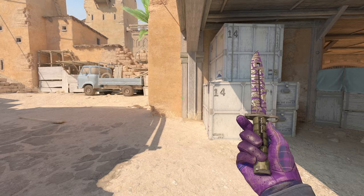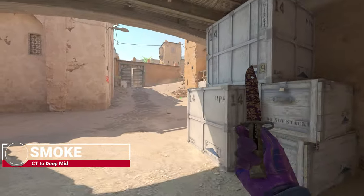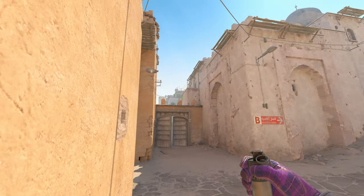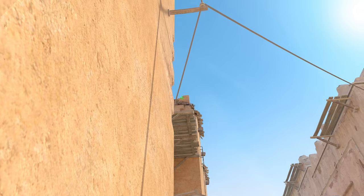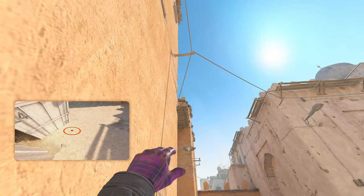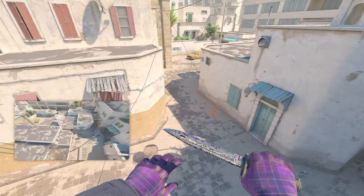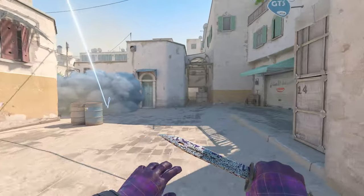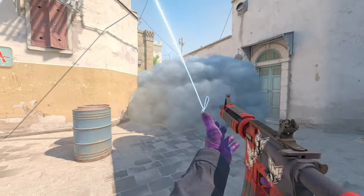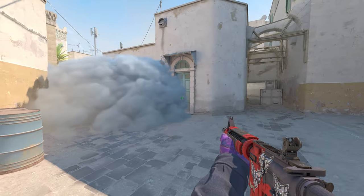Next up, we have another smoke that can help you a lot with mid control. First spawn — the auto CT spawn — get right into this corner here. Look up to this building where those two edges meet, just in the inner angle like that, then just jump throw the smoke. The smoke goes perfectly over the buildings and lands deep into middle. You can do some flashes, get a Molotov on Sword Suicide, and take mid control. No T's would ever dare to push out this smoke because that would be an easy frag for you.